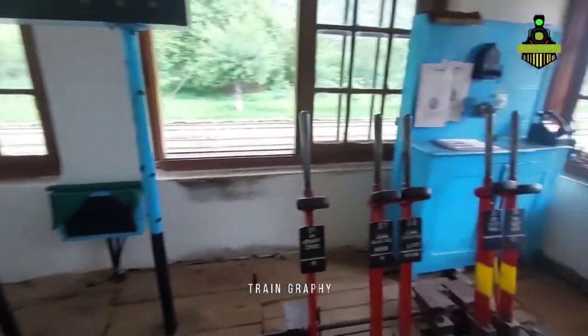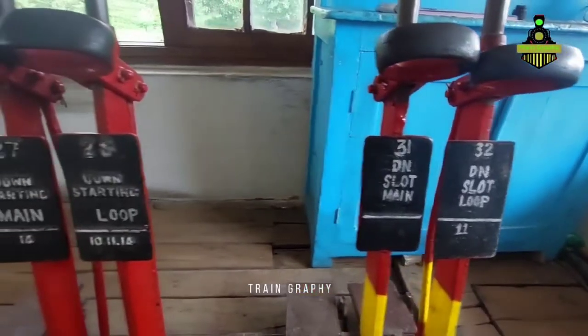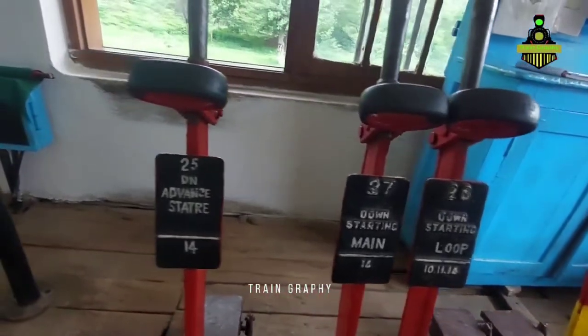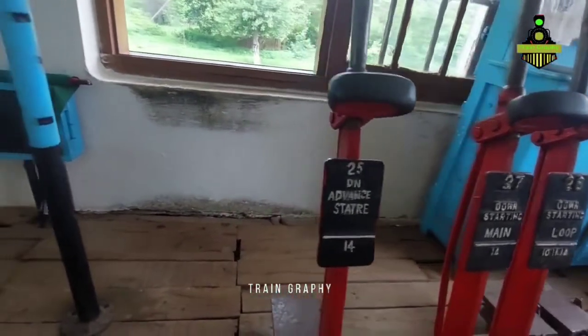From the cabin, we have mentioned lever 31: down slot, down starting loop, and down starting main. This is all mentioned in this cabin.